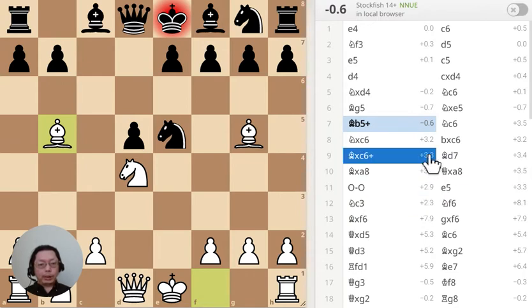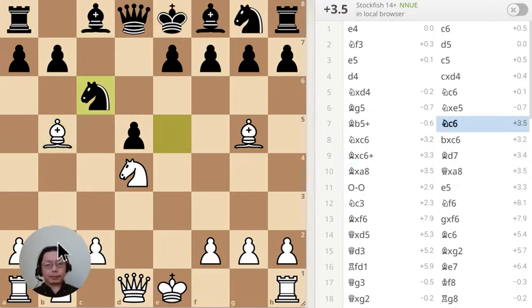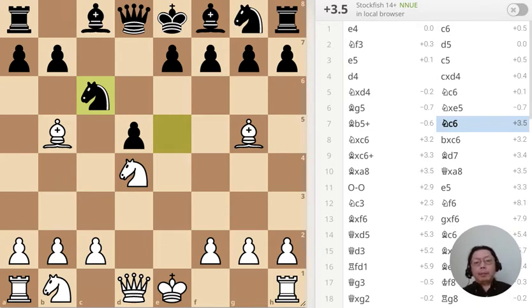I have four puzzles for you. The first one is this one. Black has just moved the knight to C6. What is the best move?